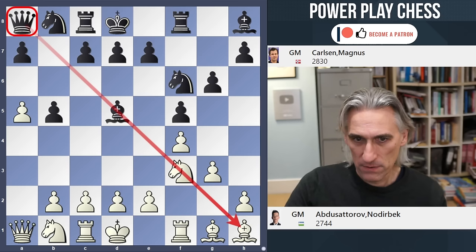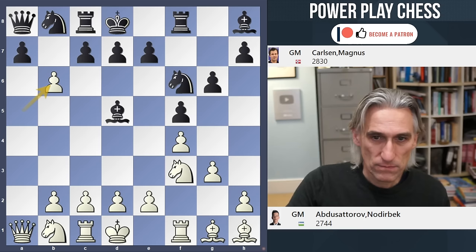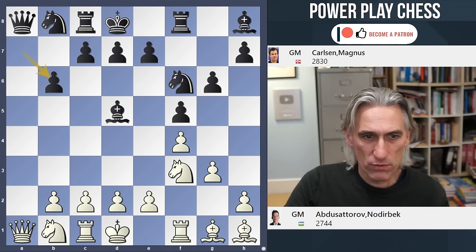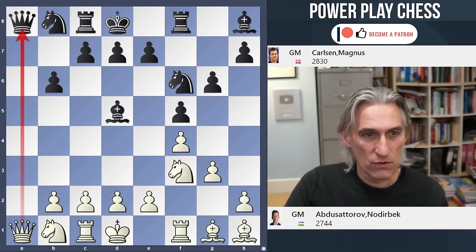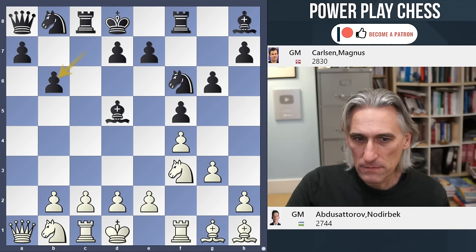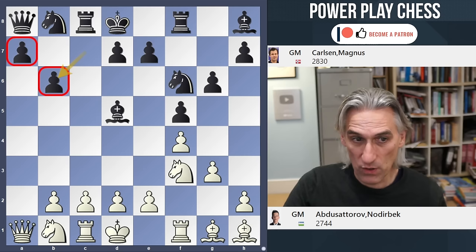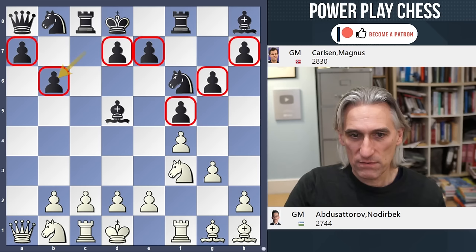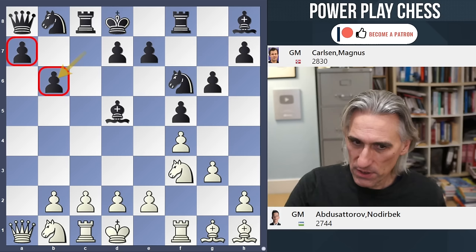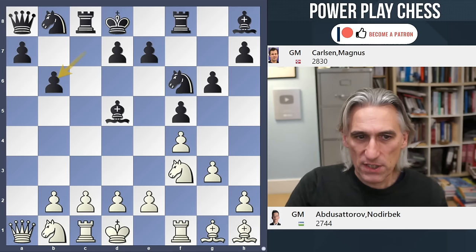The queen obviously has influence over that long diagonal, and Abdusatourov decides to exchange en passant. I find Carlsen's next move really hard to understand. If he just recaptures with the pawn, in all likelihood we're going to get an exchange of queens and it looks about equal. Carlsen was probably just wanting to keep more tension in the position, but positionally that's dubious, because black has two pawn islands whereas white has one. Those pawns are potentially vulnerable, particularly with that bishop — it's hard for them to move.